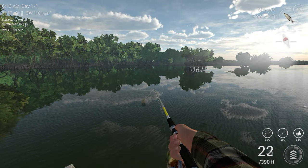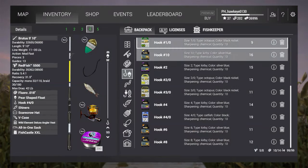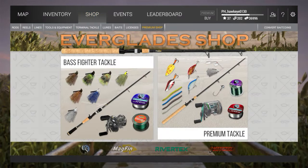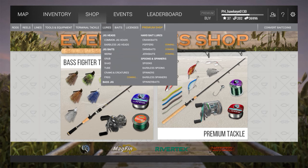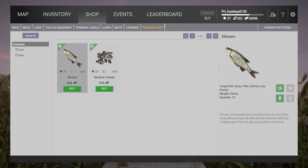It's a little bit of trial and error. I wonder if you can purchase crawfish on this map — I'm not sure if you can or not, because I don't have any on me; I left them in my old backpack. Let's check the fresh baits available — shiners and medium cut bait. Medium cut bait — that's interesting.